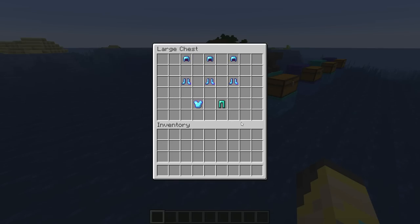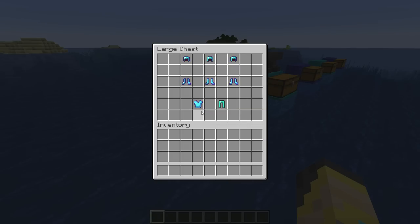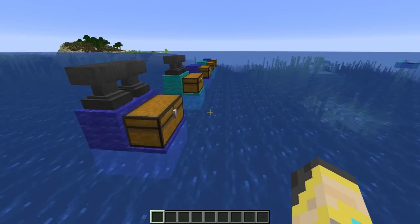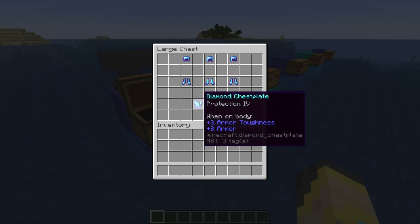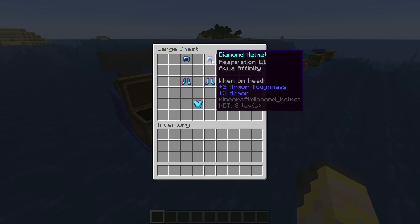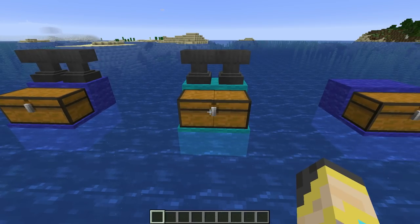Diamond will add some protection, and Protection is what you are going to want when heading into one of these monuments because the elder guardians are pretty strong and the guardians in large quantities are very overwhelming. Try your best to get a decent set of armor and focus on getting water-focused enchantments — that will help your life out a whole lot.